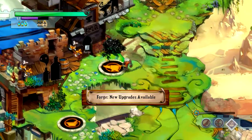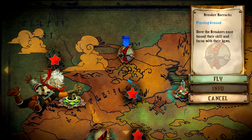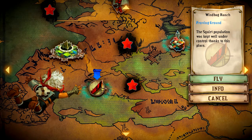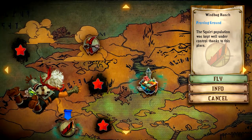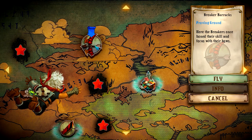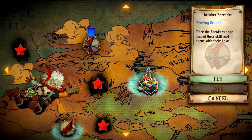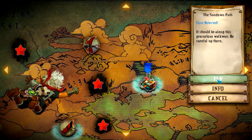Let's head on to the next area. We're going to go to the skyway first. We finished the Windbag Ranch — that's where we got the machete from. You can't go back to these locations; if you miss something, that's it. I can go back to the proving ground and try that again, maybe when I upgrade my bow a little bit more. For now, let's go to the Sundown Path — a core has been detected here.